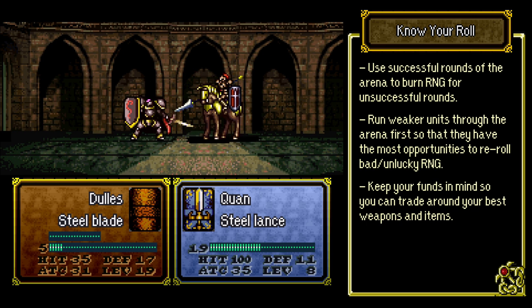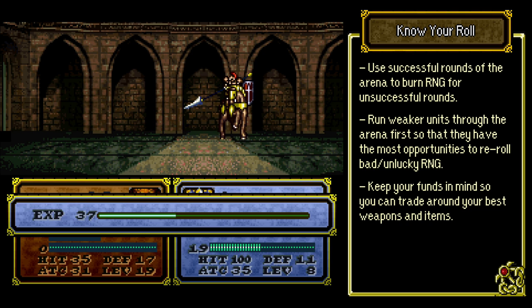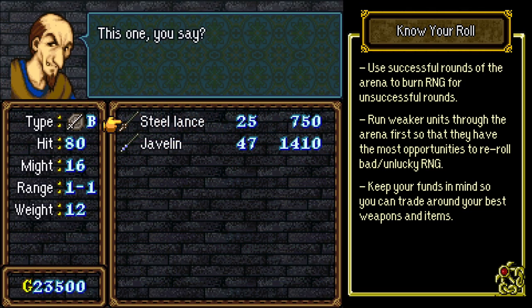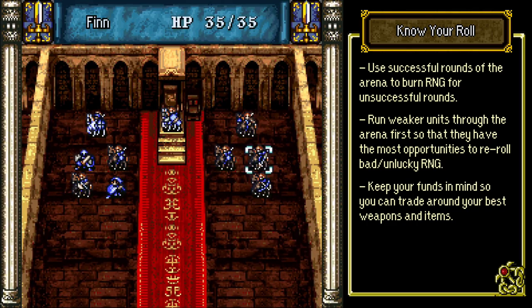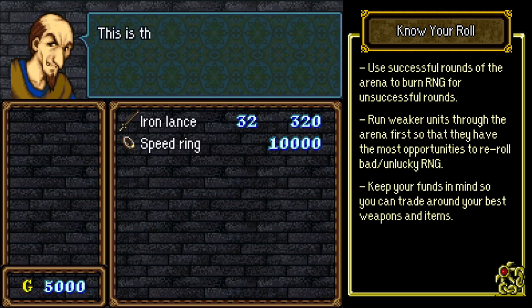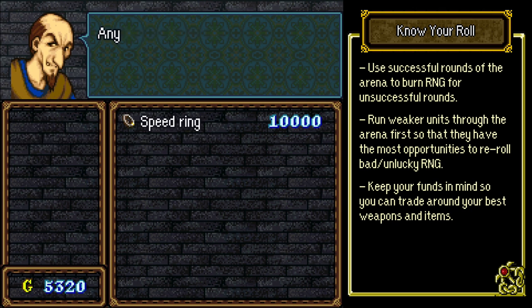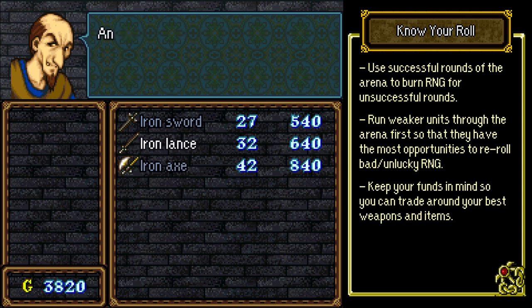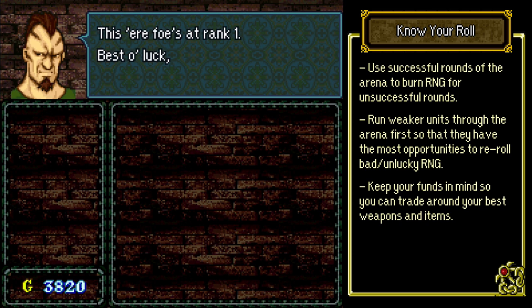Because of how restrictive the trading system is, you might prioritize planning out a way to trade around your best weapons or items so that more of your units can benefit from their power in the arena. It all comes down to money management. For instance, I might put Quan through the arena before Finn, so Finn can use the steel lance once Quan is done using it. So I sell the steel lance to the pawn shop and Finn purchases the weapon. The price reflects how much of the durability of the weapon is left, and since Quan didn't repair the weapon in the blacksmith before selling it, it's actually quite affordable for Finn in this state. Repairing a weapon before selling it is something you never want to do, or else you're basically going to be paying twice for the same repair. Finn is able to use what's left of the durability of the steel lance, and then repair it later when he earns enough gold from his own arena run.